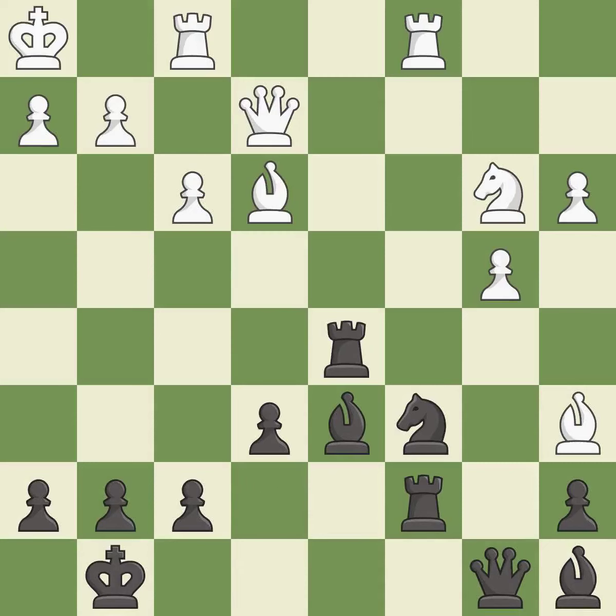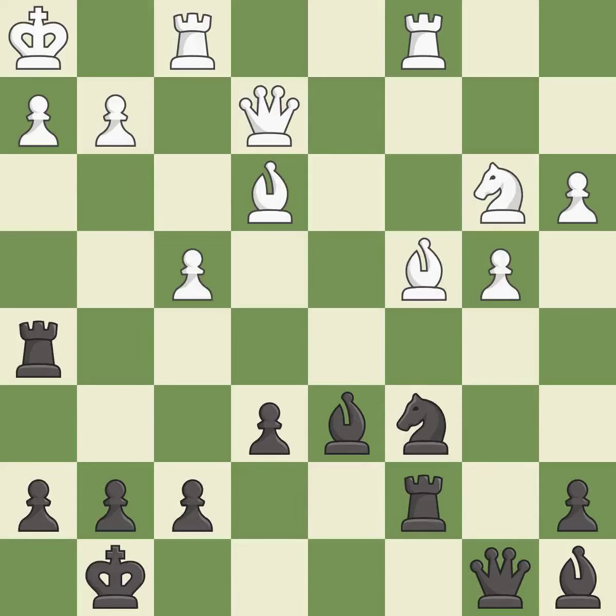This moves the bishop to a better location, allowing it to control more squares — it is best. This attacks a rook, winning a tempo when it moves away — it is good. This move puts the rook on a safer square — it is best. This reveals an attack on a rook — it is excellent.